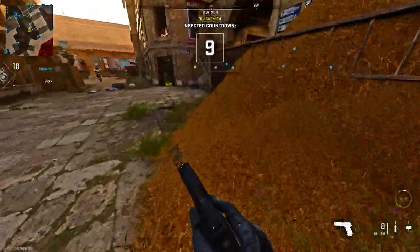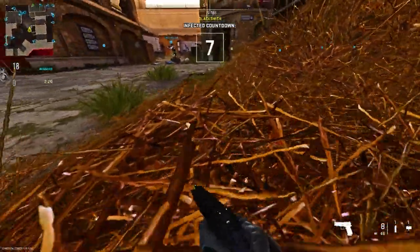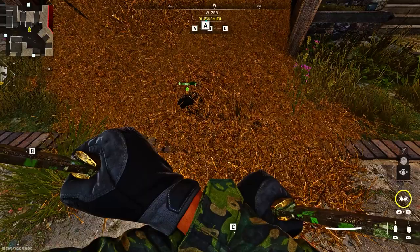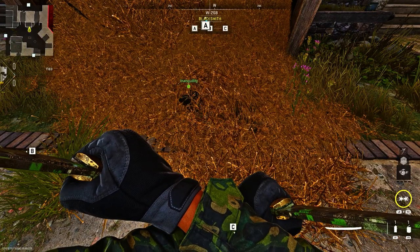For the next spot, we're on Bagra Fortress. Make your way to the hay and just prone inside until you go under. Move left to right and you'll start to notice you'll go quite deep under — and here's what it looks like.